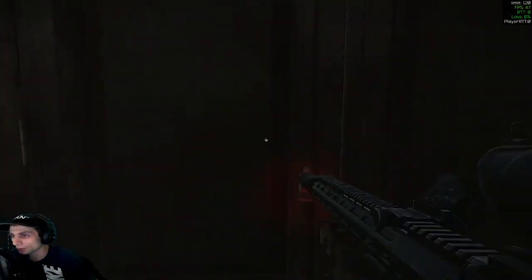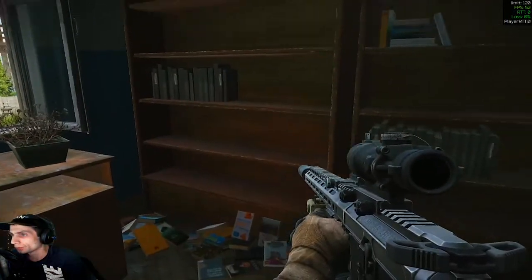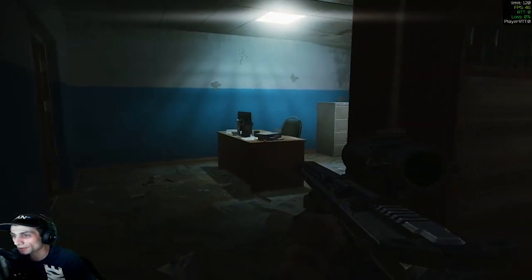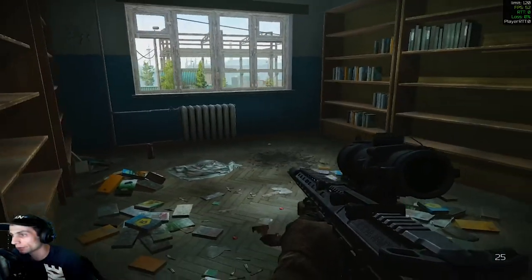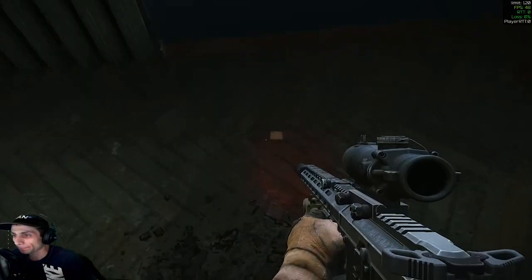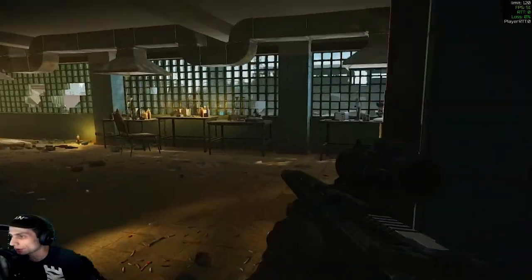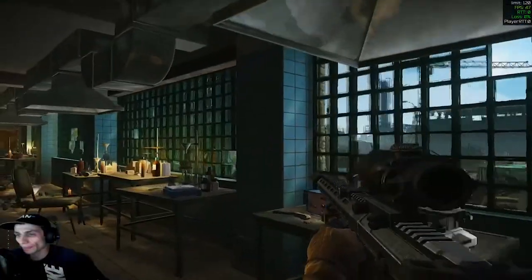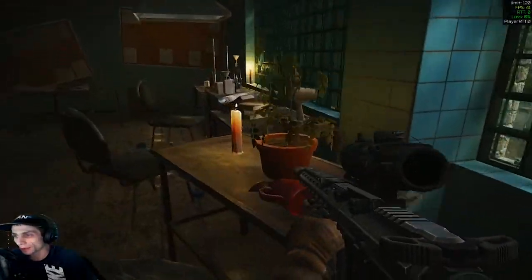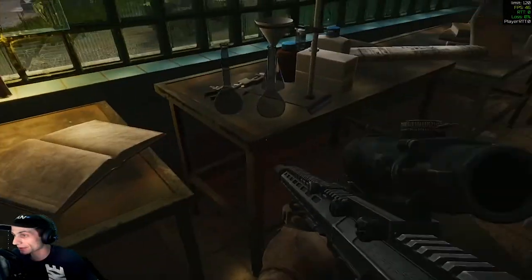We've got a door here we can open — filing cabinets, desk. Maybe some intelligence might spawn on that desk, I don't know, possible. Some ammo. Moving on — bandage spawn. Looks like a little med room supply. Might be a good place to find syringes — there's one on the side right there.